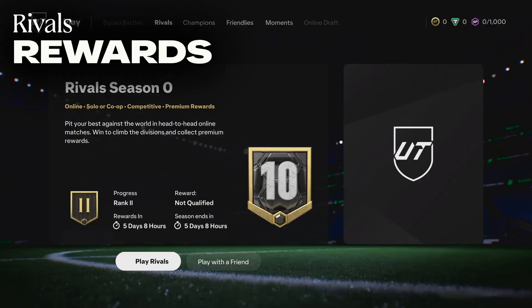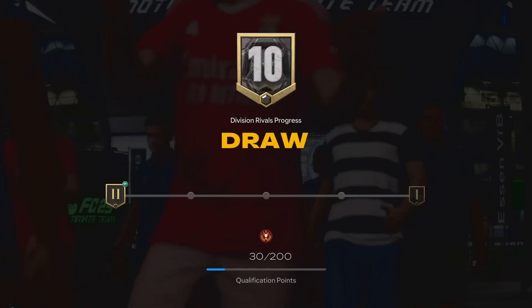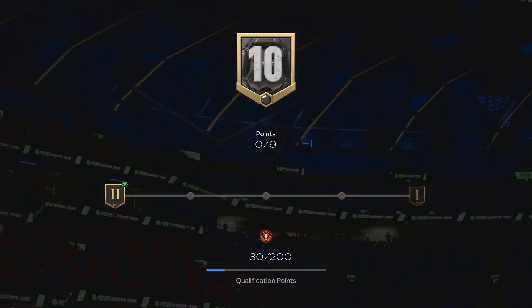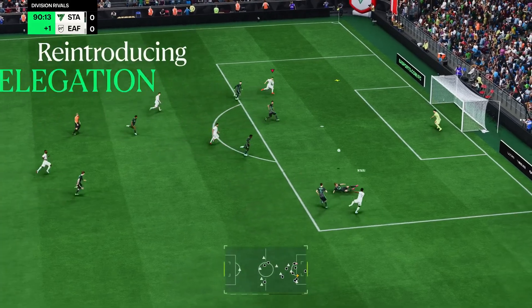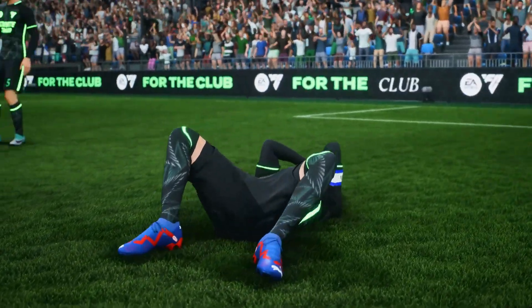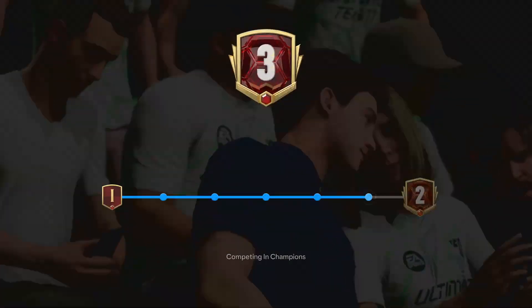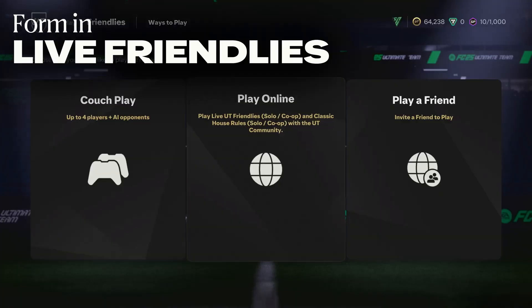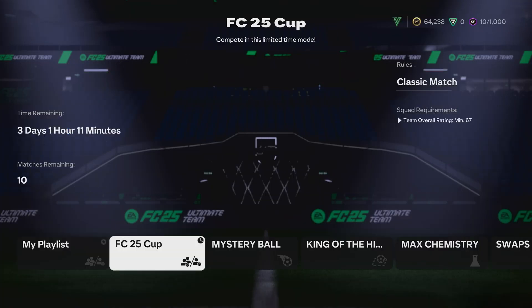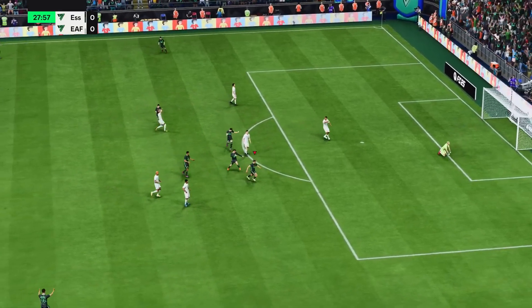We've made improvements to Rivals as well. Weekly rewards will now be based on a new points system, so even if you draw, you'll still progress. And relegation is back! We're decreasing the total number of checkpoints and allowing players to be relegated when competing in the highest divisions. Live Friendlies will no longer use your rivals rank for matchmaking, and instead use form, ensuring that players will always want to compete at their skill level.